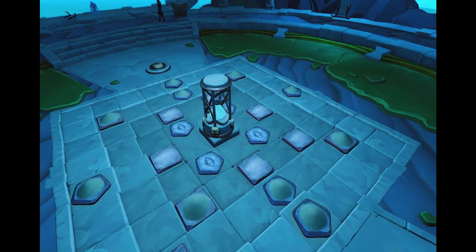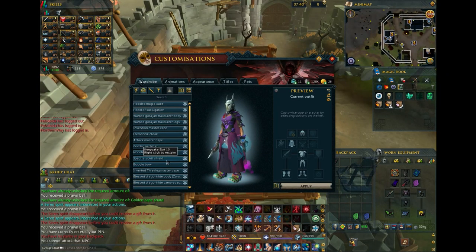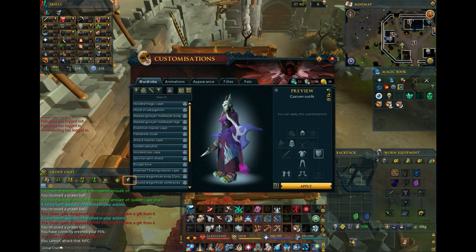Those were all the items required for Necromancy. Now let's move on to items that aren't necessarily required for this skill but might be useful to have. First up, the Spectral Spirit Shield and the Draconic Visage. Jagex has not said what these are specifically going to be used for, but I heard these are basically becoming Necromancy-type shields. Spectral is currently a Magic Shield but will become a Necromancy one on release.